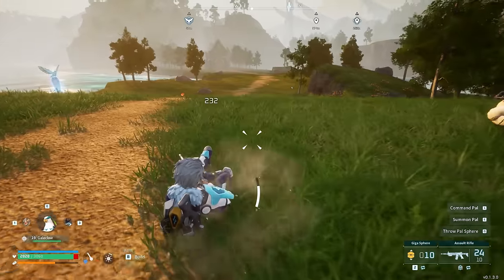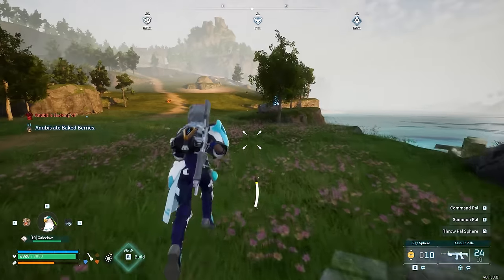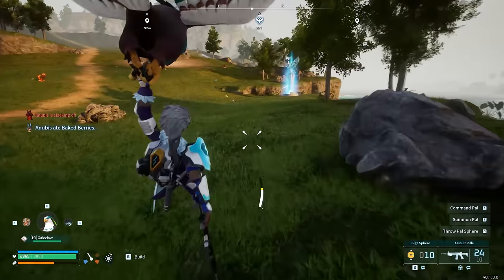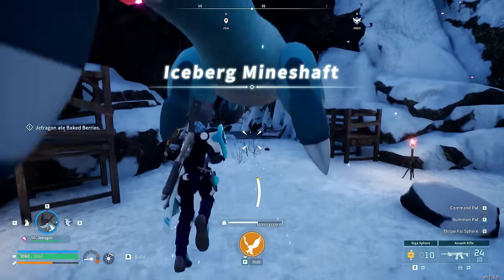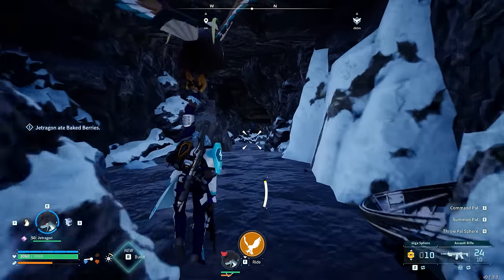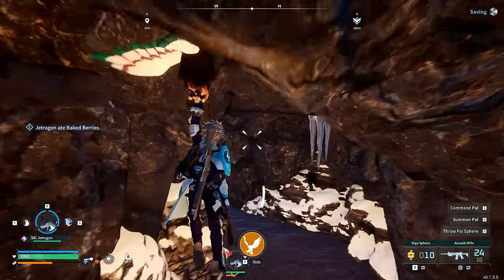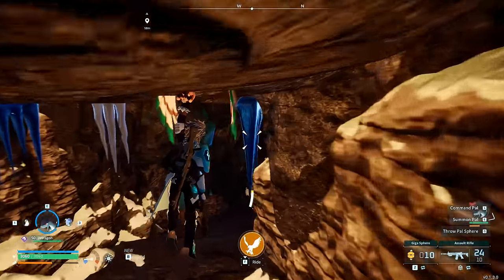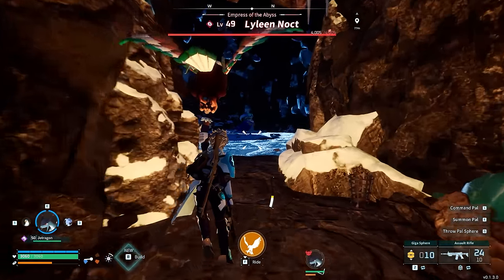Not only is he extremely fast, but it also takes into account any speed buffs he comes with, so if you get one with Swift, Nimble, or Runner, this is going to also count for that glider speed, which is why it makes it better than any endgame one you can get. Plus, it's also the best alternative when you jump into caves, especially against alpha bosses. Many of them are at the end of very lengthy tunnels, and this is going to make that a breeze and let you traverse it in seconds.